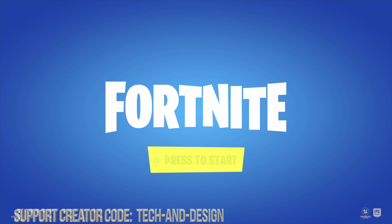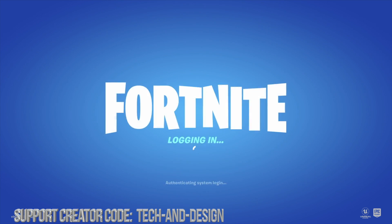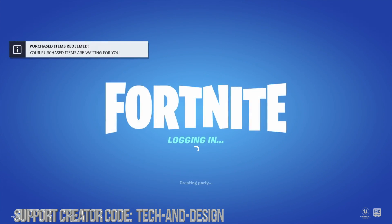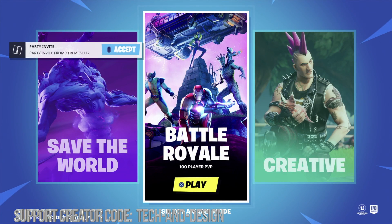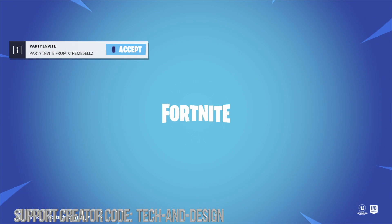Fortnite is just starting up now. Let's press X to get into it. Logging in right now — and there it is, this message says 'purchase items redeemed.' That's perfect. Got an invite but that doesn't matter. Just go to Battle Royale for now.